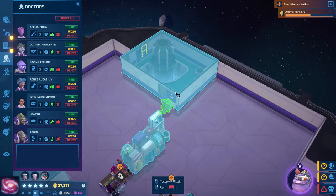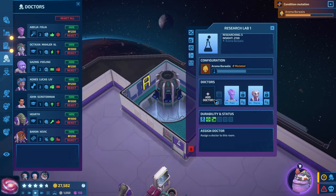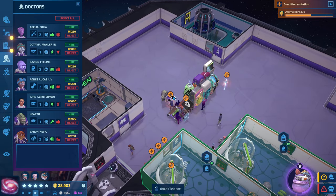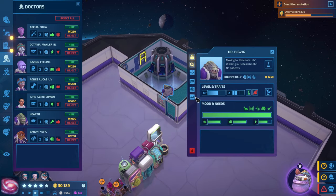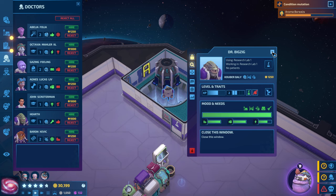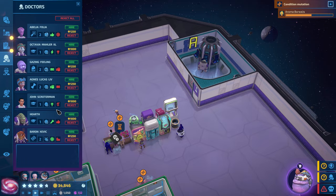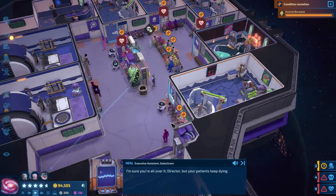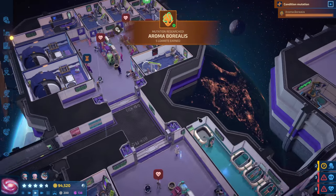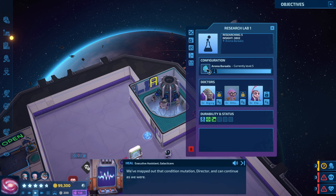In you go. Why won't you listen to me — please go in, and you stay in there buddy. I don't really want him coming out because he kills people. I'm sure you're all over it, Director, but your patients keep dying. There we go — we have mapped out that condition mutation, Director, and can continue as we were.